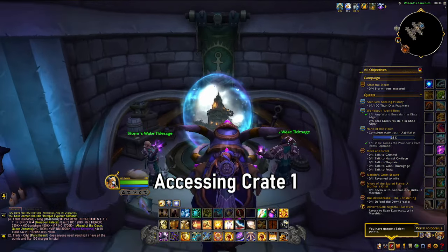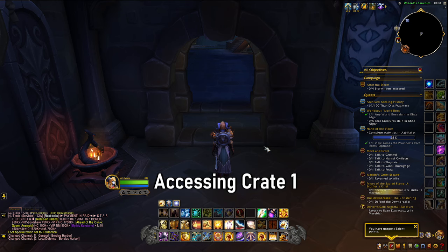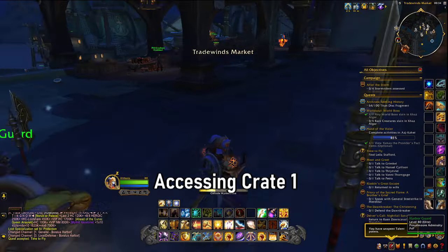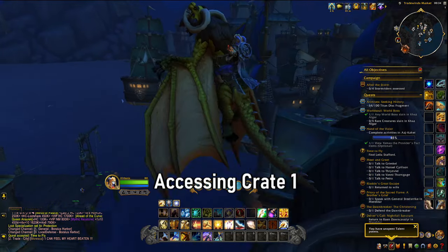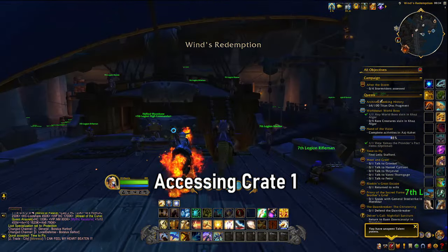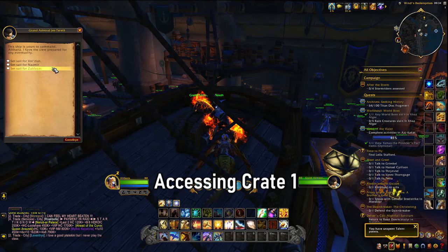For Alliance characters, catch a portal to Boralus. Once you are in Boralus, head over to the docking ship and speak to the captain to take you to Zuldazar. You will see the ship over here and all you have to do is speak to Grand Admiral Tereth and you can sail for Zuldazar.